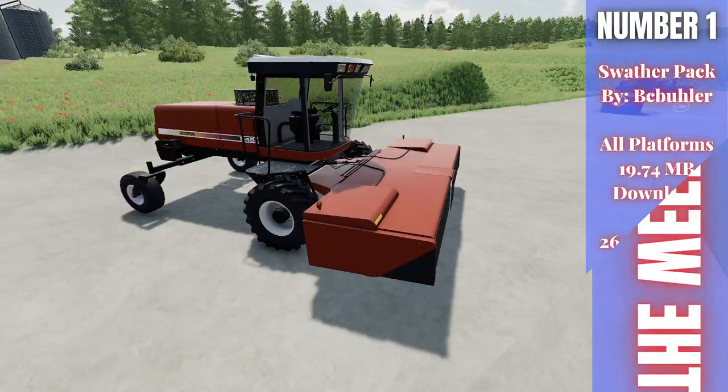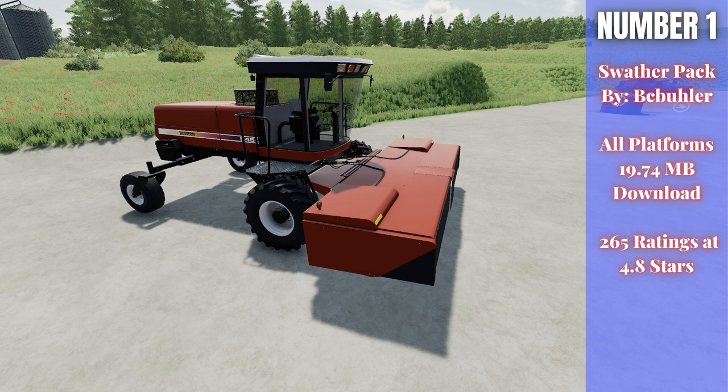For number one this week we have the Swather Pack. This is by BC Bueller, 19.74 megabytes to download for all platforms, currently rated 4.8 out of 5 stars with 265 people having rated it. This thing is absolutely fantastic — I really like the Heston version which is the one you're seeing out here.